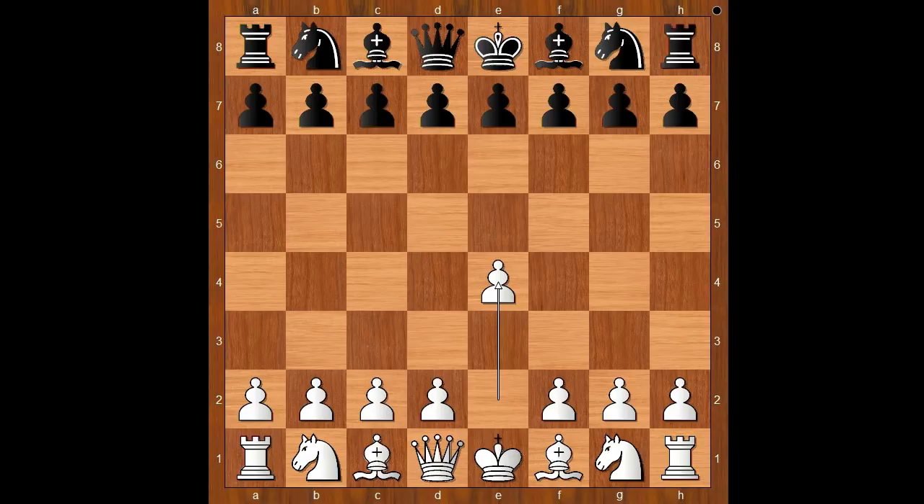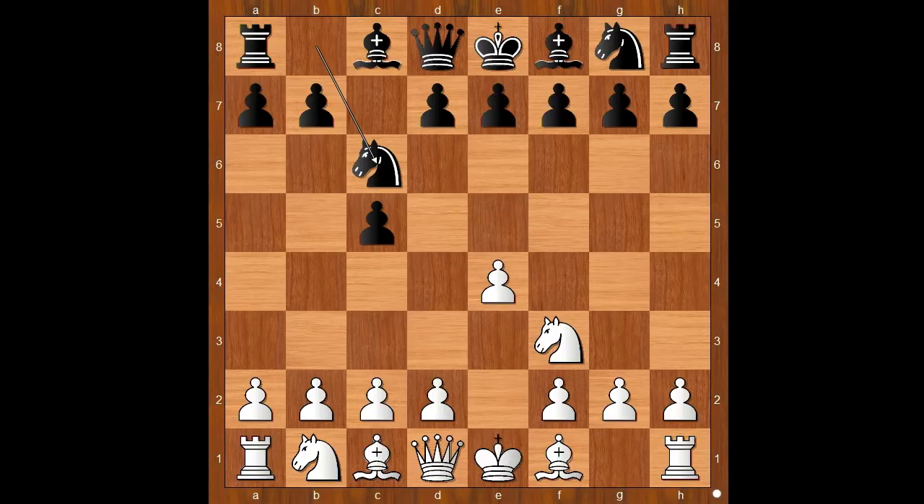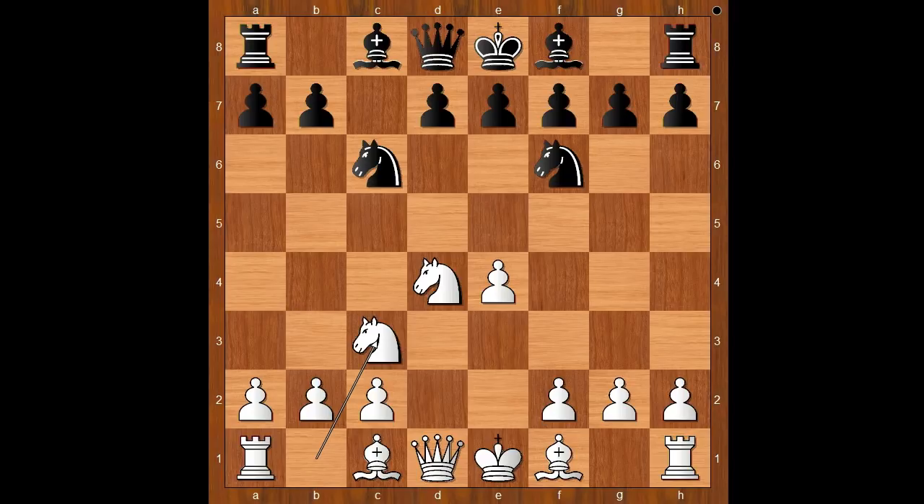Rodel had the white pieces and he started with e4. Seymisch played c5, the Sicilian Defense. Knight to f3, the standard move, knight to c6, d4, cxd4, knight takes on d4, knight to f6 attacking the pawn on e4, knight to c3 defending, controlling the e5 square, bishop to e2, e6 — this is the Scheveningen variation of the Sicilian Defense.